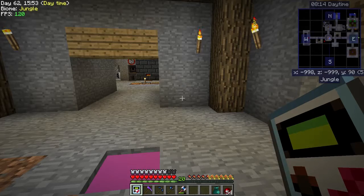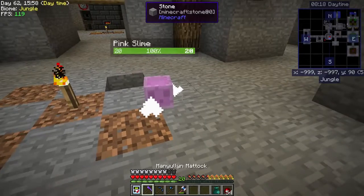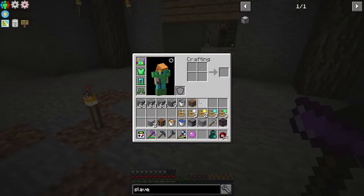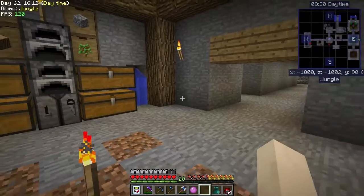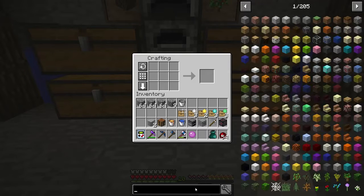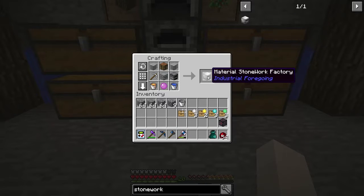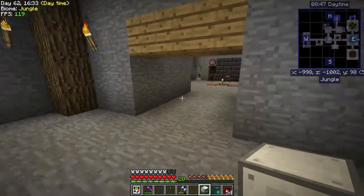Both slaves are in range of the drawer controller, so even though there's nothing hooked up directly to the controller, it's still reading all of the drawers because they're connected with the trim. I wanted to mention that before I forgot. Oh, there we go — hello little slimy boy! There's our pink slime! That was the last piece we were waiting for, and it happened a lot quicker than I thought.